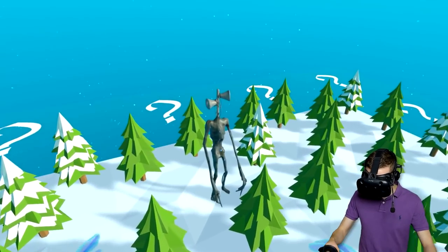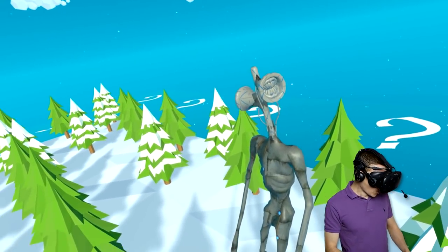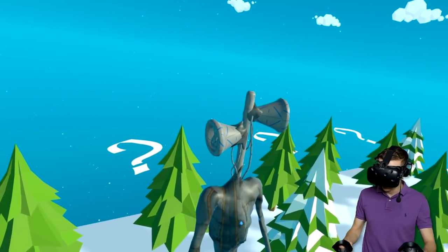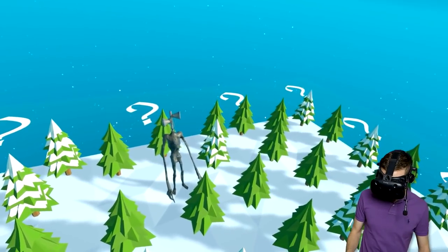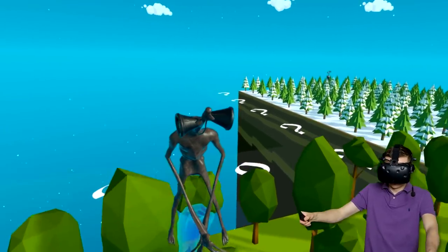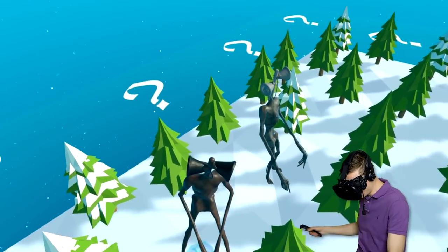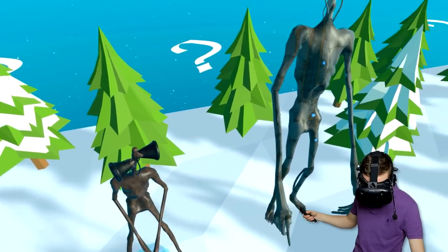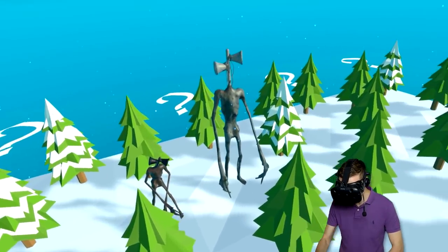Check it out — we have unlocked a new level Siren Head! And he looks all mechanical — it's like a robot Siren Head. He's even bigger. He is way bigger. We're gonna pick you up, don't worry. Oh, he's so creepy though. We're gonna put him next to the level-up Siren Head. Check it out, people — he is way bigger. Oh, this is so cool.